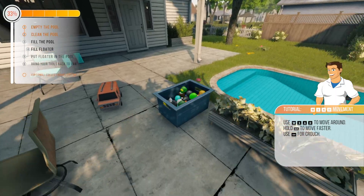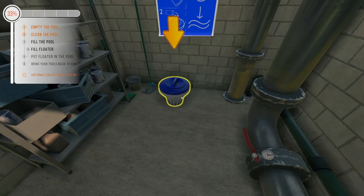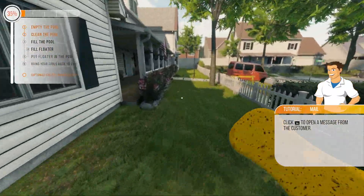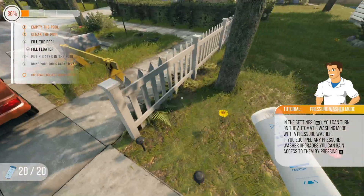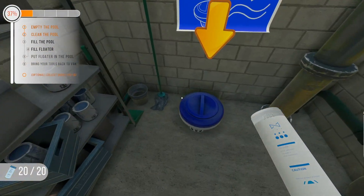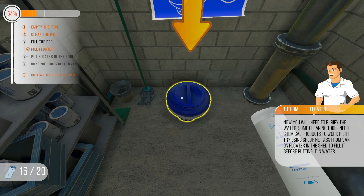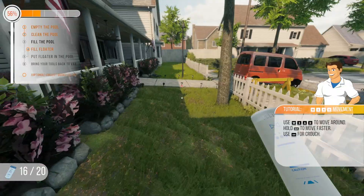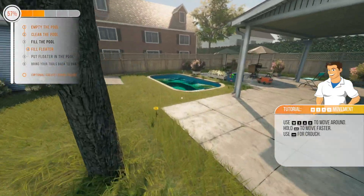Oh my gosh — we found all 15 ducks! Now we need to fill this pool. We'll flip this lever back. I need to put chlorine in this — go get chlorine from the truck. Let's grab the sponge while we're here. We need chlorine tablets. I don't know what this tutorial thing is that keeps popping up — I don't want that. Let's see how many tablets this thing can hold.